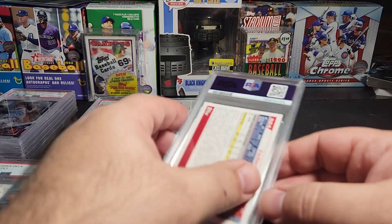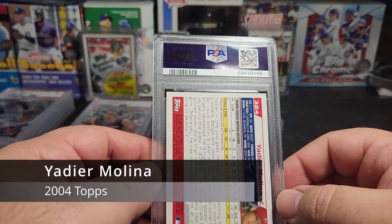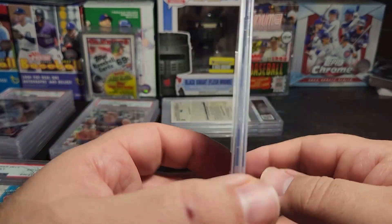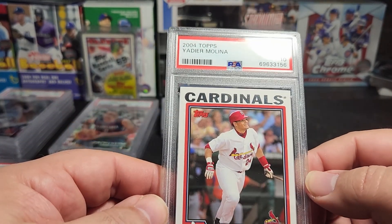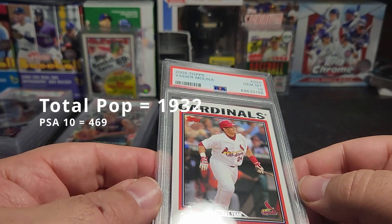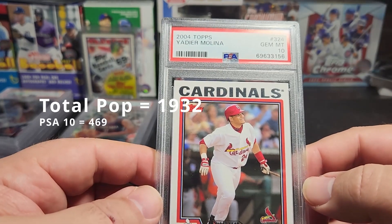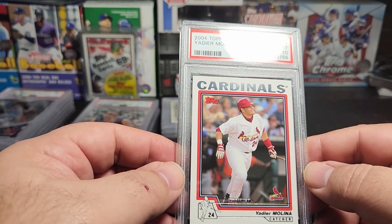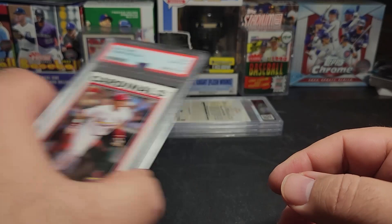Now we have Yadier Molina, 2004 Topps card number 324. And look at that — a Gem 10! First year Yadier Molina. Nice. That's awesome.